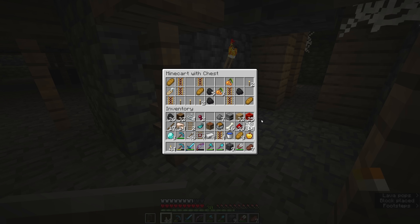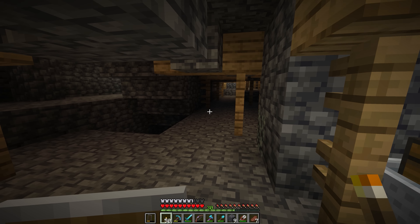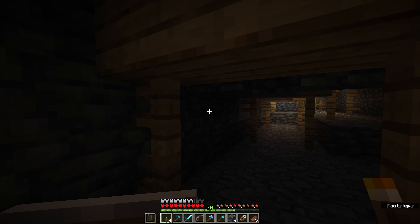We've found another chest minecart here. This one contains some glow berries, which can be really nice if you haven't managed to locate a lush cave biome yet. There's a little extra coal in here, and there is a name tag — which you can acquire by fishing and a few other places, but you can also find them here in abandoned mineshafts. My inventory is getting kind of full, so I'm going to swap the glow berries for the string and leave them in there.